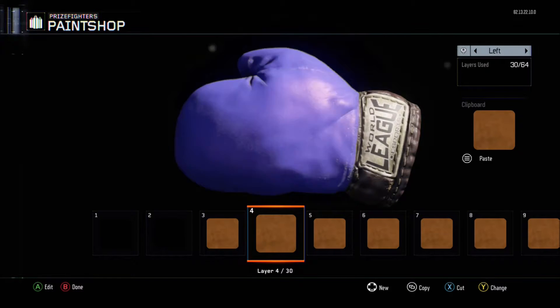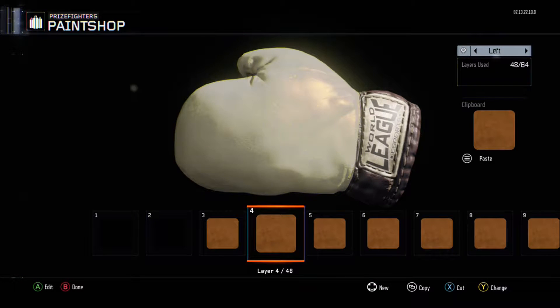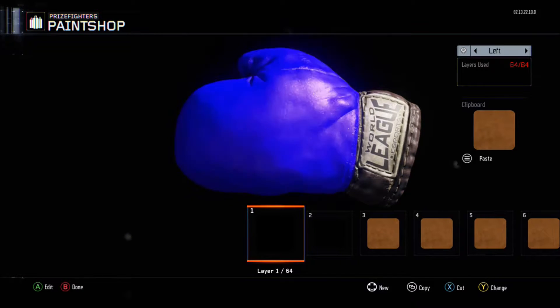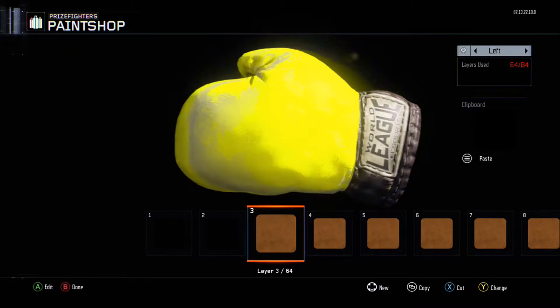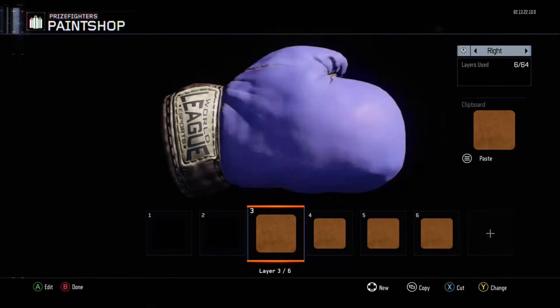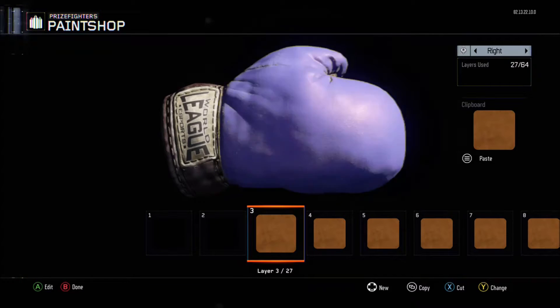Your end result is going to lag a bit — you guys are going to see it lag because it's a lot of layers processing in one sitting. But there you guys go, right there. You already have one side. Then you can flip it over, make it black, flip it back over, take that, flip it over, and just rinse and repeat. That's all it is to it.